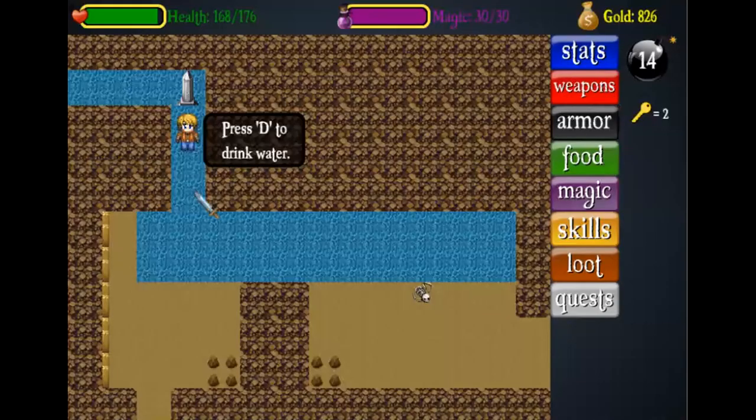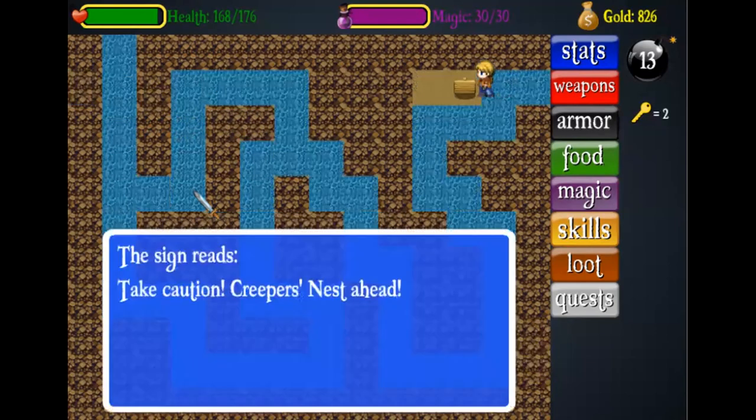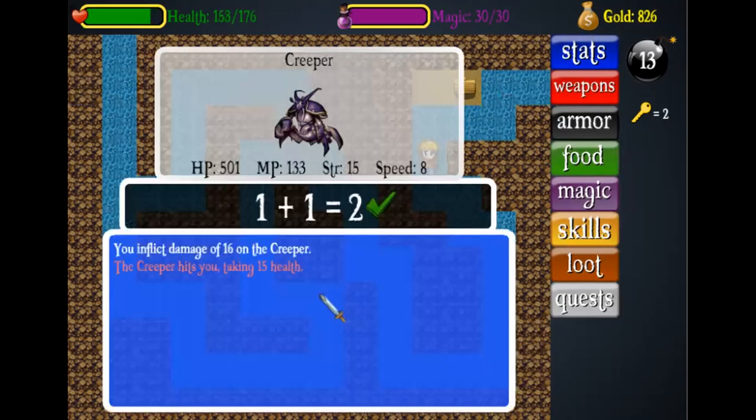The first thing you want to do is bomb this pillar. You need level 2 bombs to bomb pillars, which is why you need to complete the Sable and her brother quest. Now, as you can see, this says 'Take caution, Creeper's Nest ahead.' So we are now in the Creeper's Nest, and on this screen you'll only be attacked by Creepers.